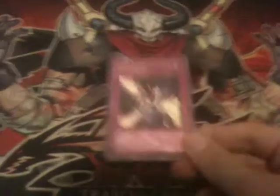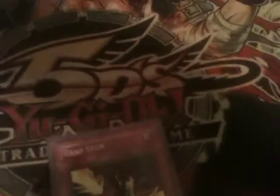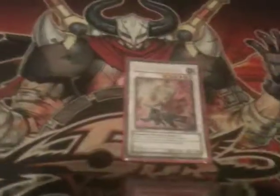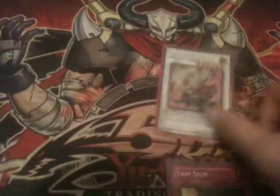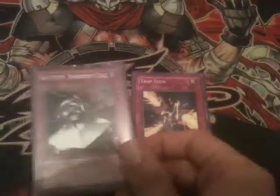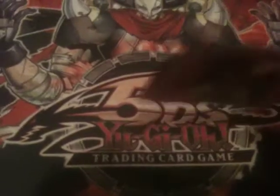Trap Stun was one of the most common plays back when Cold Wave was active, and it's still really good. It's basically what makes X-Saber Hyunlei so powerful — you stun the traps, then come in with Hyunlei and destroy those traps that cannot activate for the turn. The drawback with Trap Stun is that it prevents you from using cards like Gottoms' Emergency Call on the same turn, so your swarm is kind of limited.